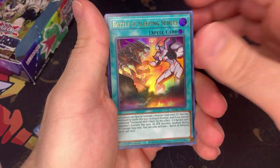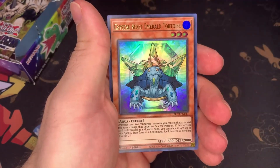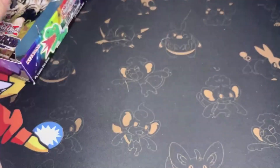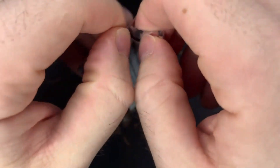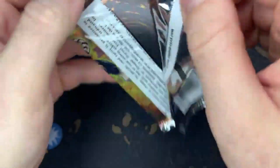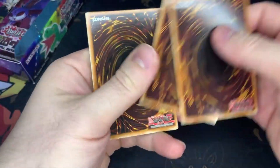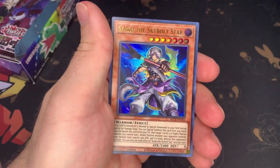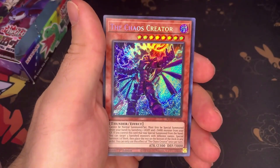Blackwing Battle, Frightfur Crystal Beast, Odd Eyes. But like I was saying, I really want to open multiple packs in videos, but for the sake of content and money until the channel grows, I'm going to stick to one box just to keep things flowing and not get overwhelmed. The Chaos Creator — that's a pull.